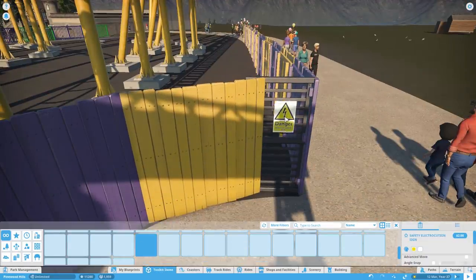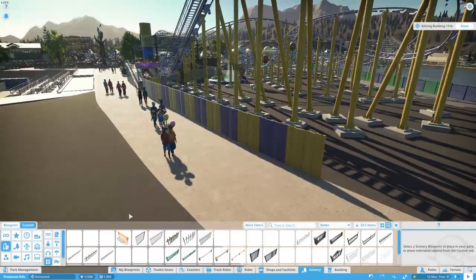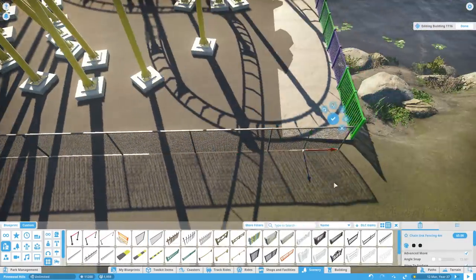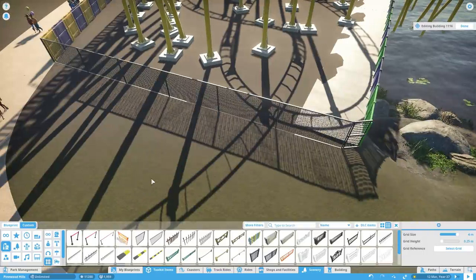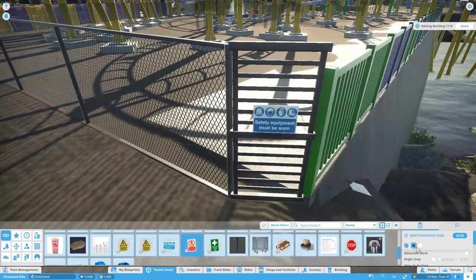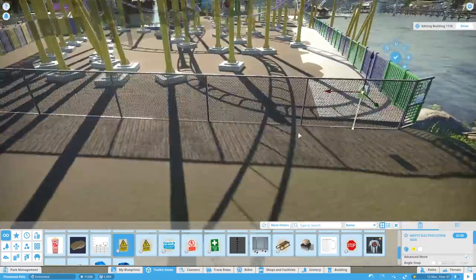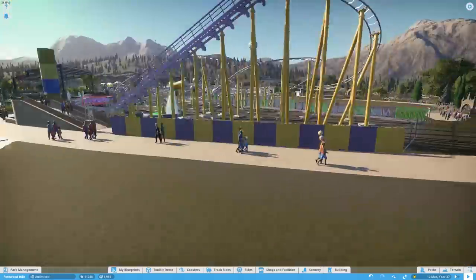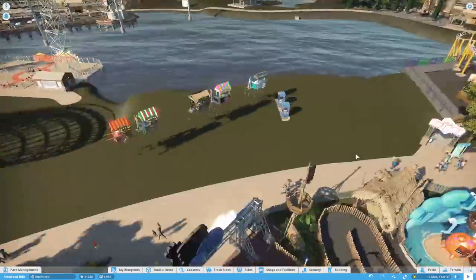I think it's a good move with the Theme Makers Toolkit out to focus on rides for a while. I still think we'll go back to more traditional DLCs with scenery sets — I personally am still happy to pay for a scenery set. Having those 300 items that all fit together with the perfect Planko style and optimisation, I'm more than happy to pay for that alongside the Theme Makers Toolkit.